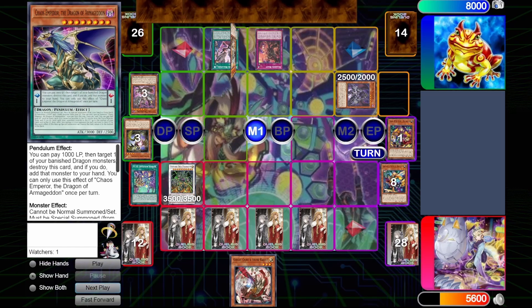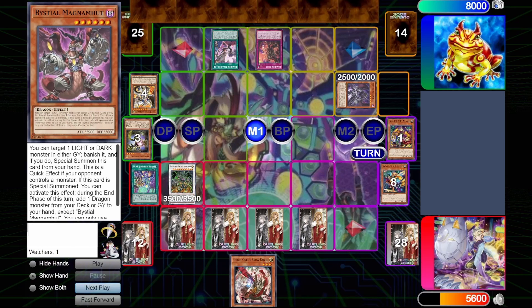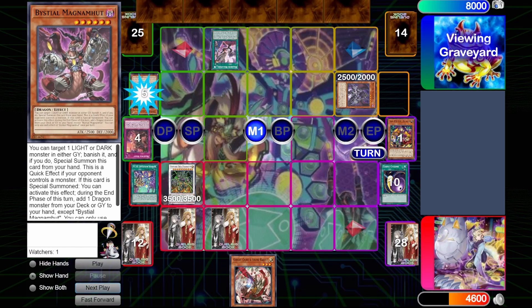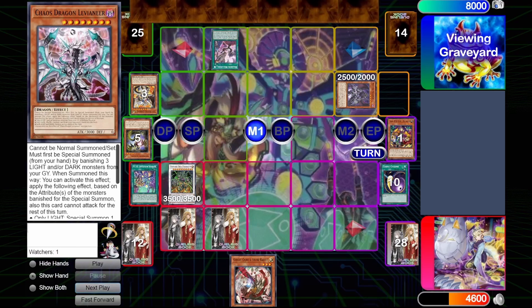So we go to Main Phase 1. Blue Ballion searches Magnumut. And then summon Saefert — we Book of Moon it. I want to make sure it doesn't get to Graveyard. However, I made the mistake of not realizing that Branded Beast can still tribute the Saefert, because even though Saefert is facedown, it is still recognized as a Dragon on his side of the field, so I'm forced to Cosmic Cyclone so that he doesn't pop any of our other cards. The Saefert is unfortunately able to resolve, and he grabs Levineer, and the Levineer is going to transition into popping our two Book of Moons.